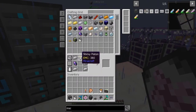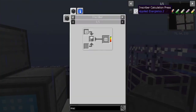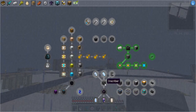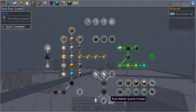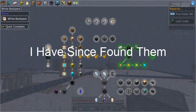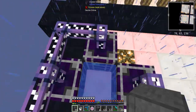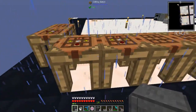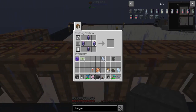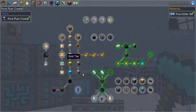I've also made some inscribers — with a sticky piston involved. I need inscriber presses for them, but there are no meteors in this world and no crafting recipe for them, so I'm wondering if there's a quest reward somewhere. The pure fluix crystals are now done and that's almost everything I need to make the ME controller — I have the skystone block on the side and the last ingredient comes from the inscriber. I've gone through and claimed all these quest rewards.